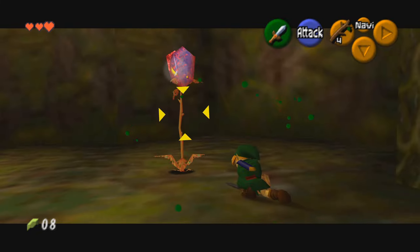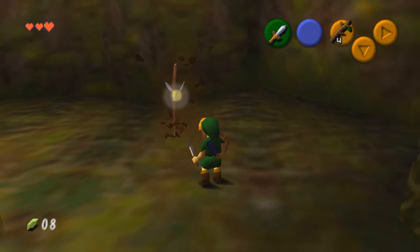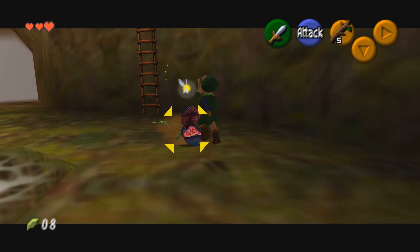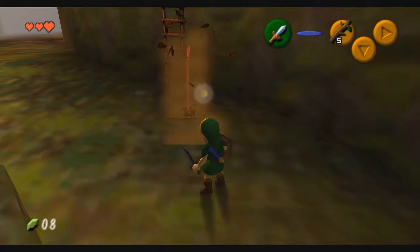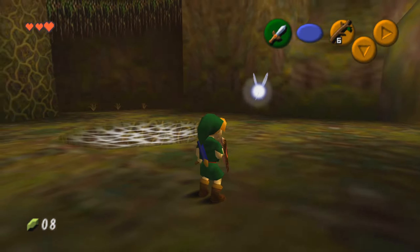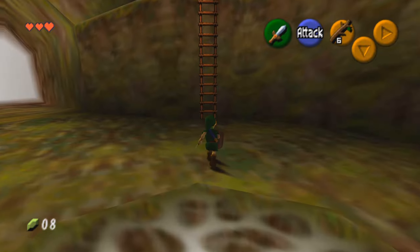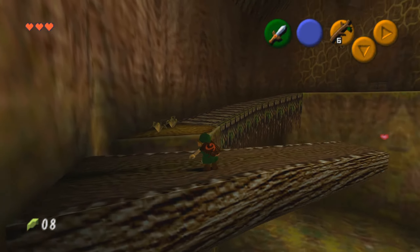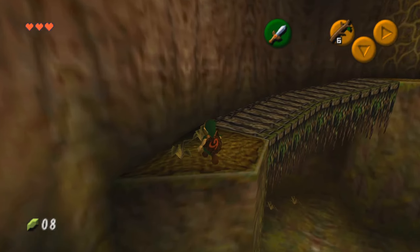While you're fighting them, there's a good chance these guys are going to drop some Deku Nuts for you. These items effectively work as a stun grenade, where if you throw them at the ground near an enemy, they will be stunned for a second. I didn't happen to get any dropped here, but there's a good chance that you will. Once you've taken care of them, move over to the left side of the room from the entrance and climb up this ladder.